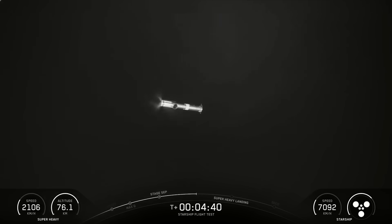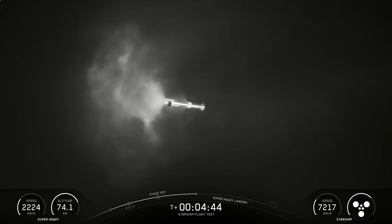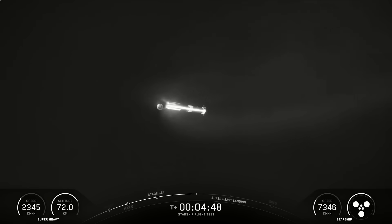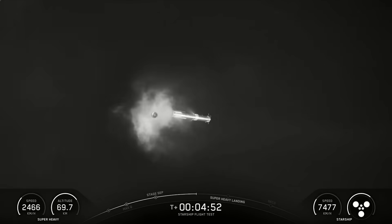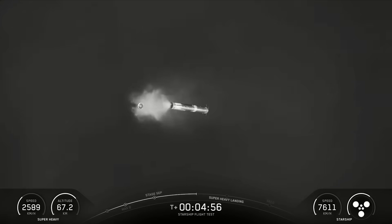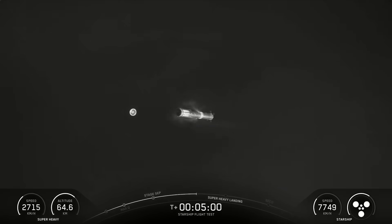You can see the hot stage making its way to the left side — that's the bottom of the booster — about to pass right in front of where you can see some of that prop dump happening. They look close together but there's a good amount of distance between them. The hot stage will splash down in the Gulf while the booster comes back for its landing burn.